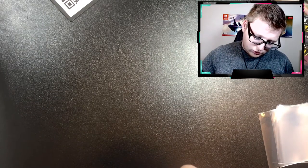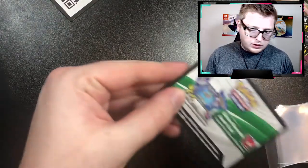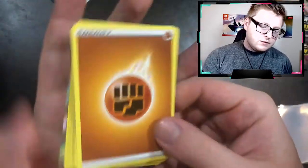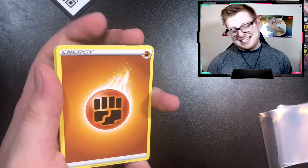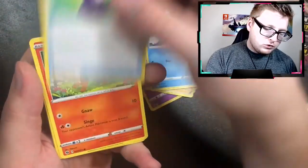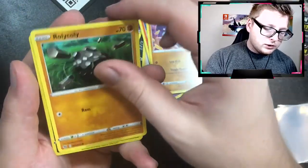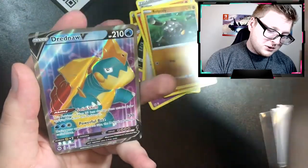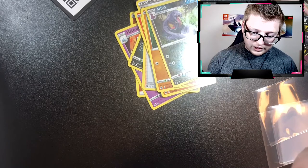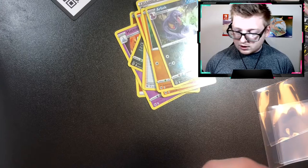Okay, winking Trubbish right in the front — you know it's gonna be a good pack. Pack 7 pulls: Piers, Suspicious Food, Sonya, Trubbish, Potion, Nickit, Machop, Reverse Lycanroc, and — oh my — a Drednaw V! Alright, that's our first full art, so that's really cool. Drednaw V isn't necessarily the biggest card in this set but it's still very cool because that's our first V in this entire opening. Very cool.